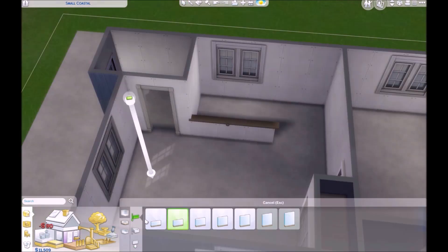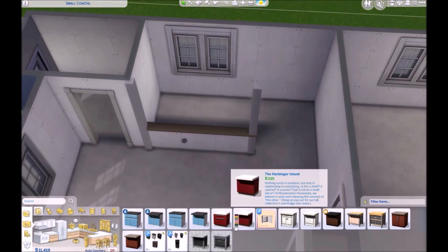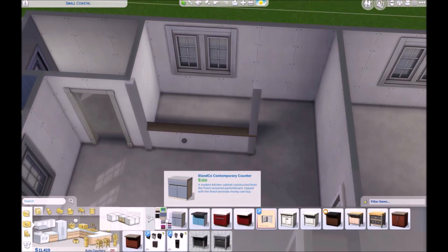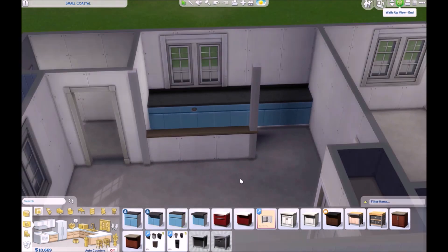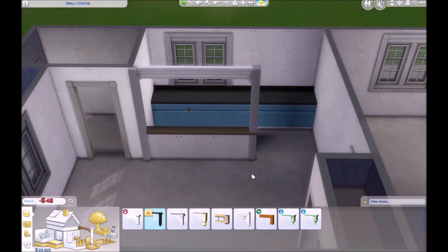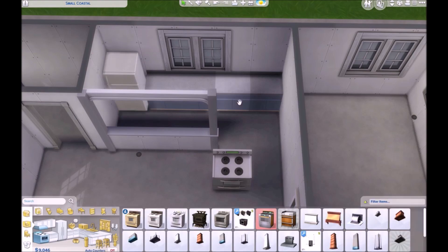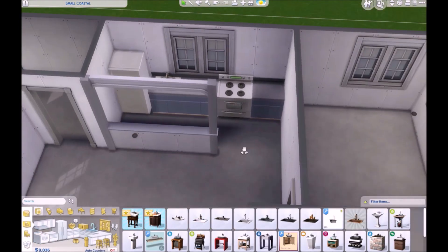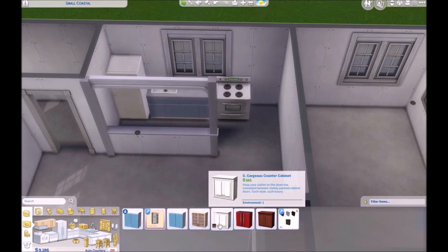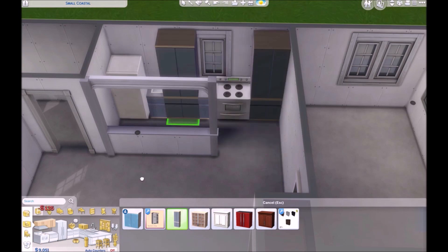I also modeled the inside kind of off of my very first apartment that I ever lived in at the age of 17. Yeah, I moved out — don't move out of your house when you're 17, don't do it. But I did. I moved in with my boyfriend at the time and we got this tiny little apartment. This is obviously bigger than what the apartment was in real life, but the kitchen is pretty much identical except there was no window in my kitchen.